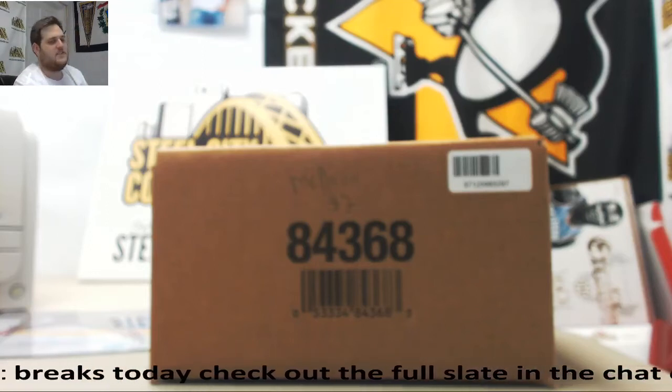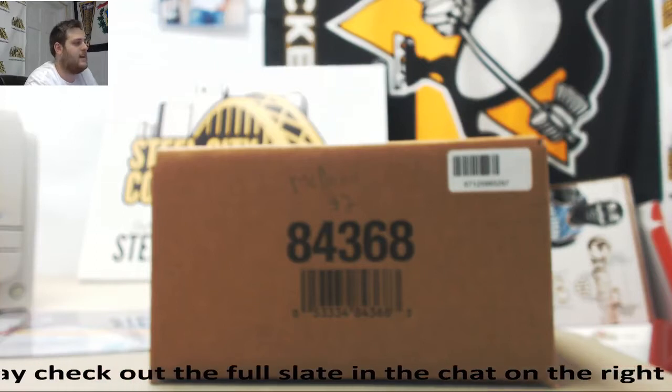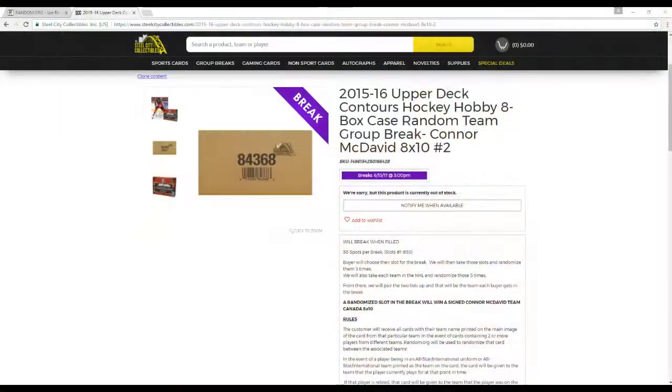Hey everybody, good afternoon. Welcome back to this New York City Break. We're about to do our 15-16 Contours Upper Deck Hobby 8 Box Case, Random Team Group Break, going to assign Connor McDavid 8x10.